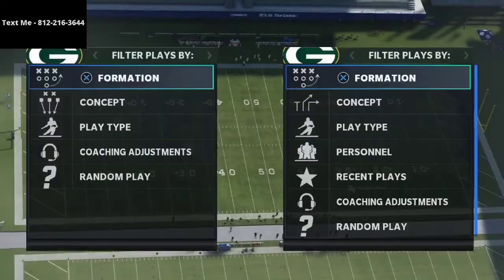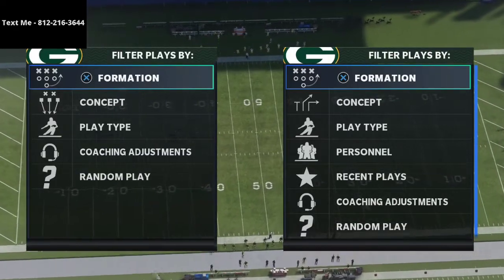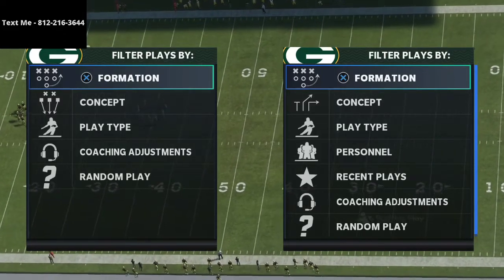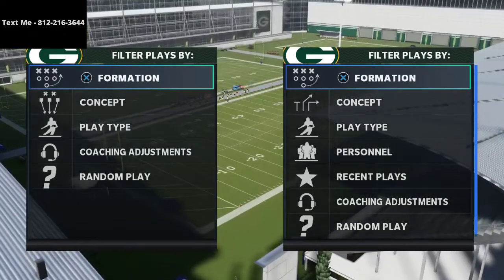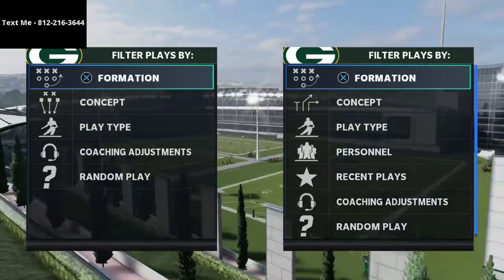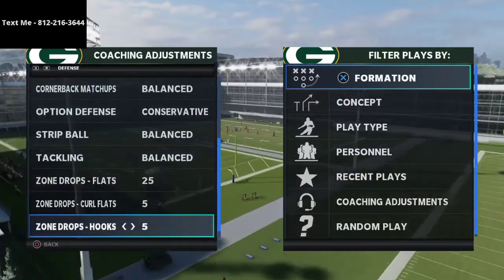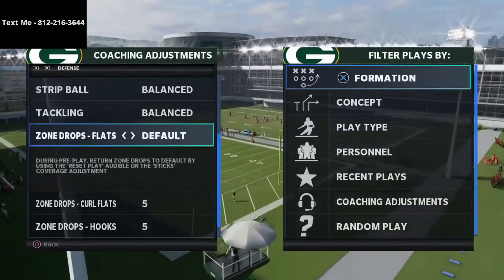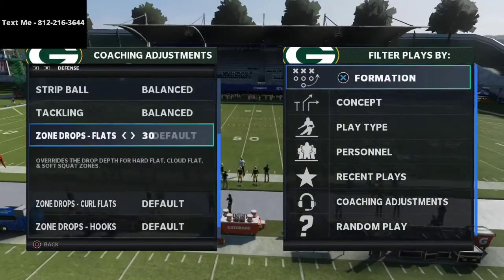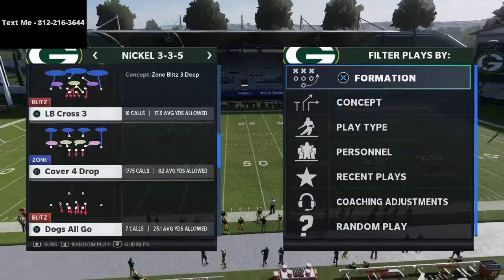In this video I'm going to show you a Cover Four Drop bomb against the 3-3-5 from the Bunch Tied in Madden 21. My name is Cody, and my channel is all about how to become a better Madden player. We do that through daily videos where we break down different strategies and tactics to help you be successful.